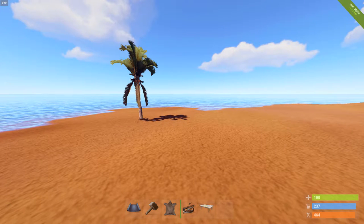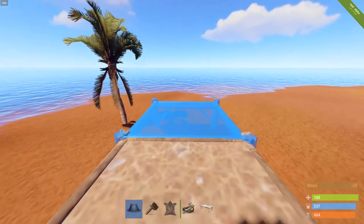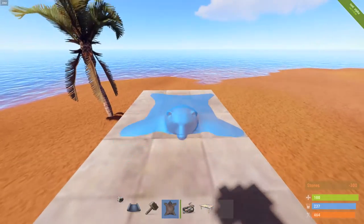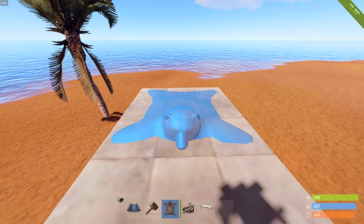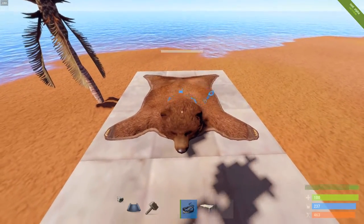The new Rust update just came out and I found a really cool way to hide your bear traps, which can be used in trap bases or however you want to use them. They implemented these new bear pelts and you can actually place bear traps in the head of this thing.